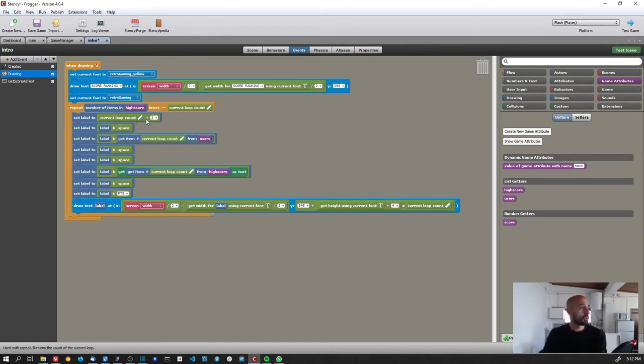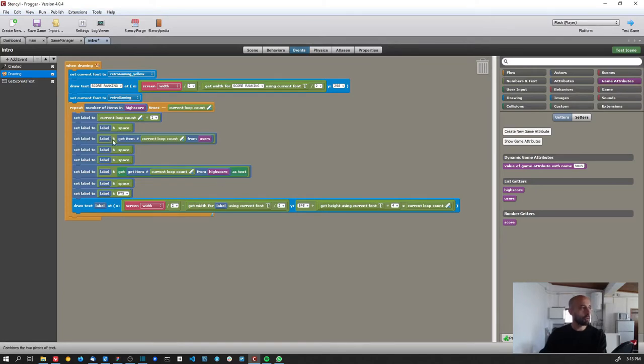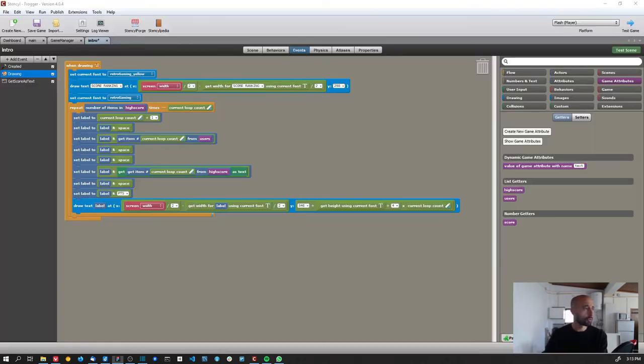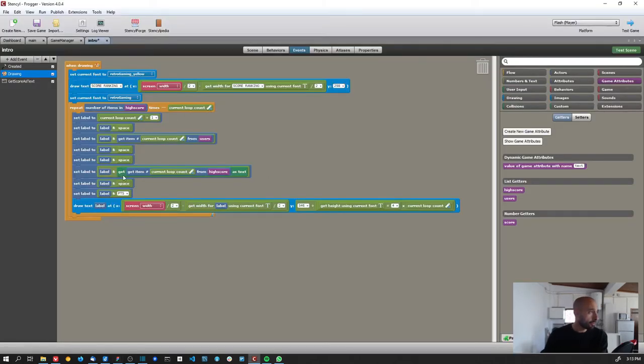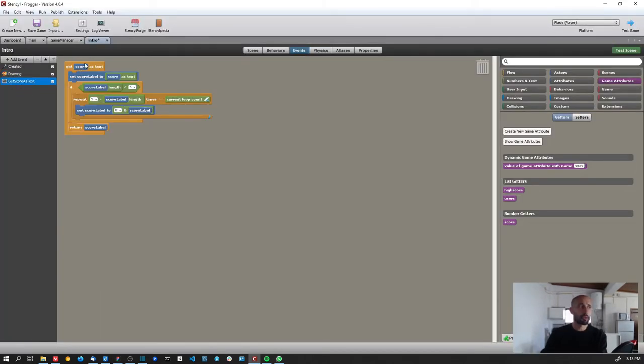Next I set label to label plus space, so the label now has '1 '. Then I append item zero from the users list as the initials. Then two spaces, then I get the corresponding item from the high score list. For the score I call a custom block that accepts the score as a number and formats it with leading zeros to always show five digits.